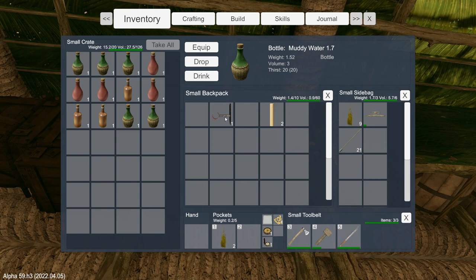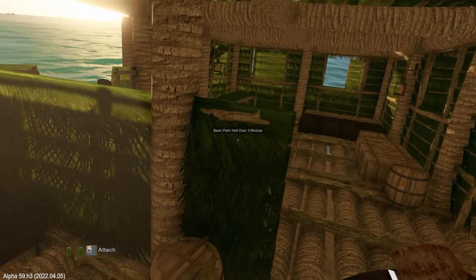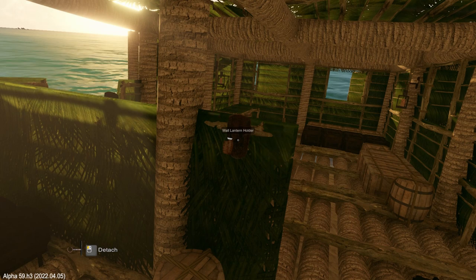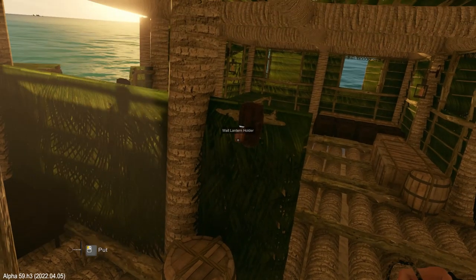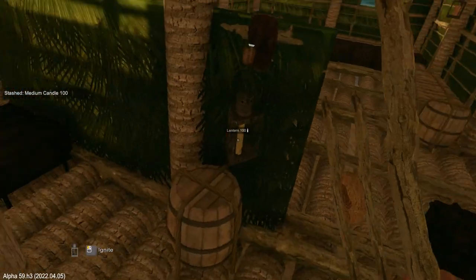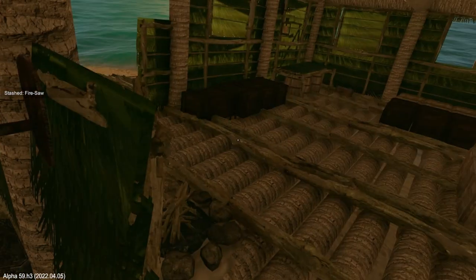And water. Let's put this up for night sailing. Can we put it on the pillar? No, too bad. Right about here maybe. So how does that look when it's lit? It's okay, it works.